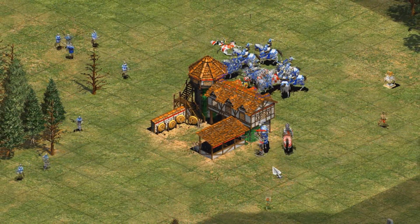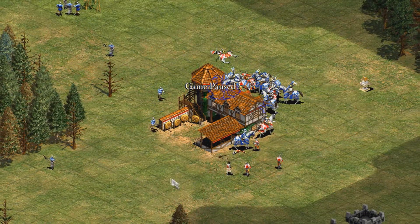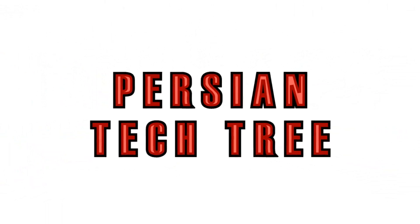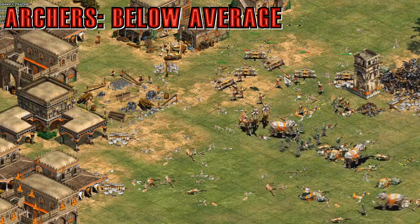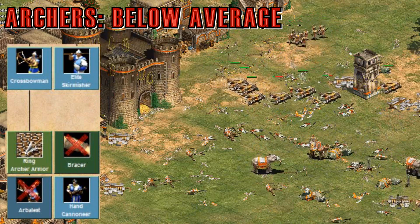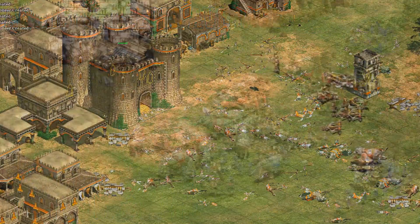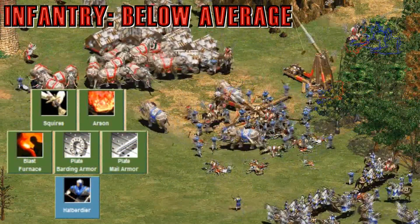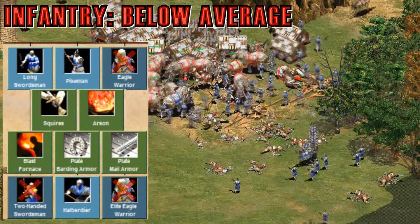This team bonus is kind of a modest bonus, and it's hard to quantify because for many units it's still going to be the exact same hits to kill. Moving on to the Persian tech tree — I'd say they have below average archers, because while they do miss Arbalest and Bracer, meaning their skirmishers and heavy cavalry archers will be weak, they still have hand cannoneers. For infantry, they have a fully upgraded halberdier, which is the most important, but they only have long swordsmen, making them worse than many civilizations.